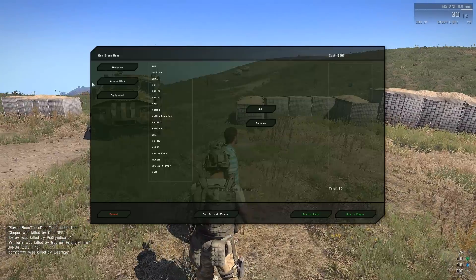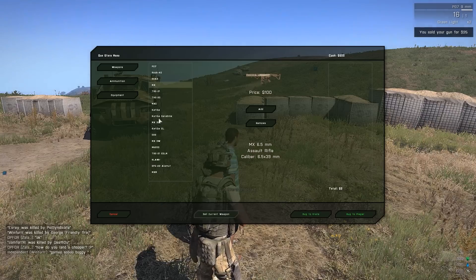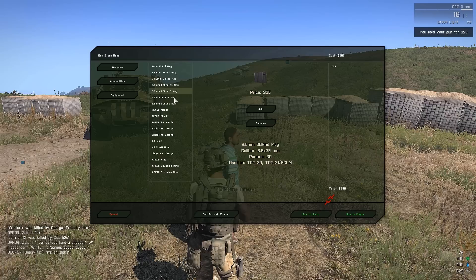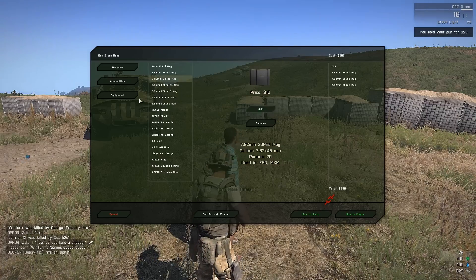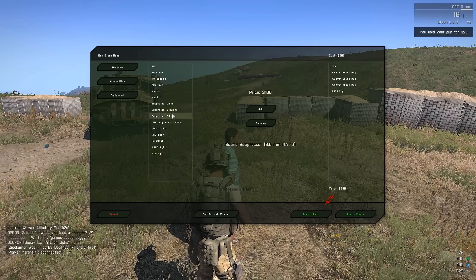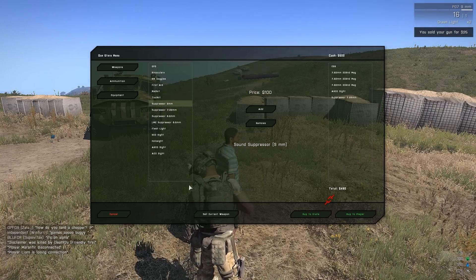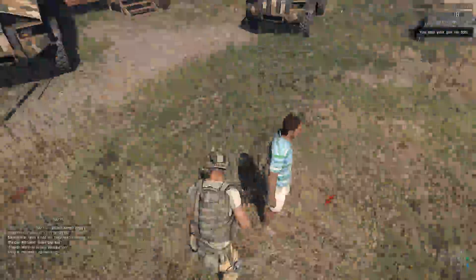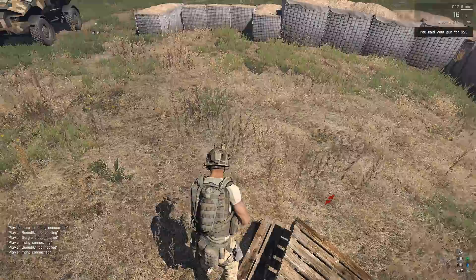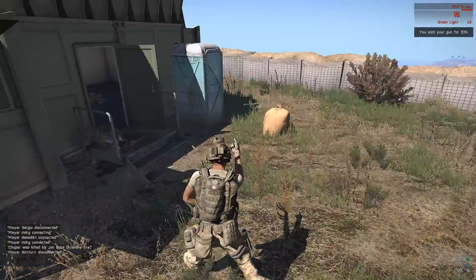I'm going to quickly buy some stuff from the gun shop. I'll sell my current weapon, take the EBR, take the ammunition for the EBR, and buy a decent scope. I think I accidentally bought a crate somewhere and I don't know where it went — that's a problem. I think I might have lost everything. That ain't good.